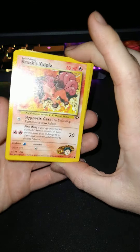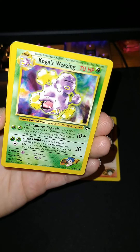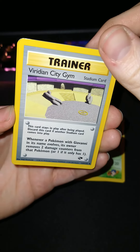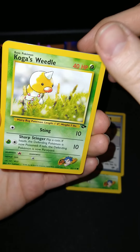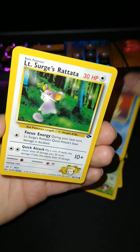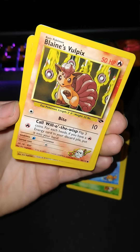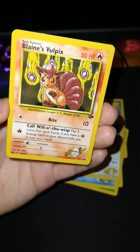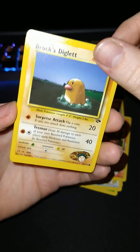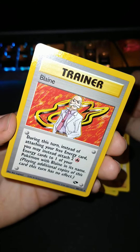First up we have Rocks Full Picks — what a cute little card. Koga's Wheezing. Trainer — Viridian City Gym. Koga's Weedle. Misty's Psyduck. Lieutenant Surge's Ratata. Blaine's Full Picks — that's a cute card. Brock's Diglett. Giovanni's Meowth. And we got Blaine.